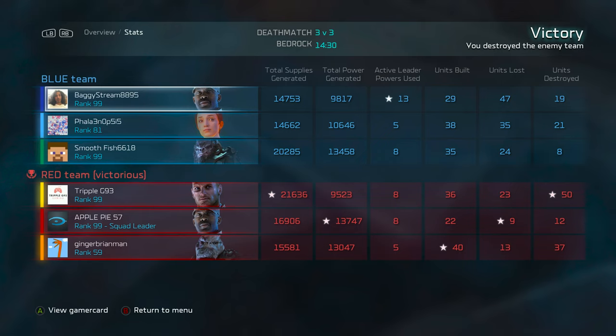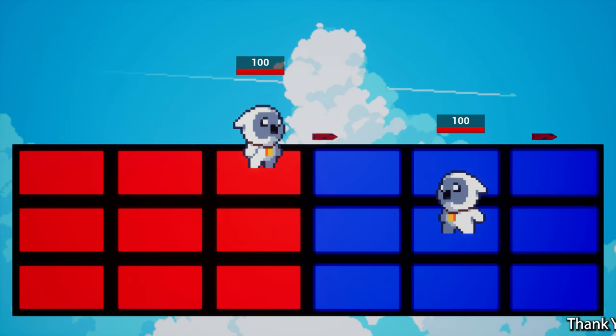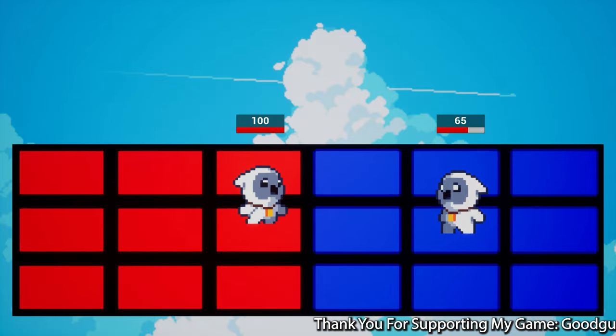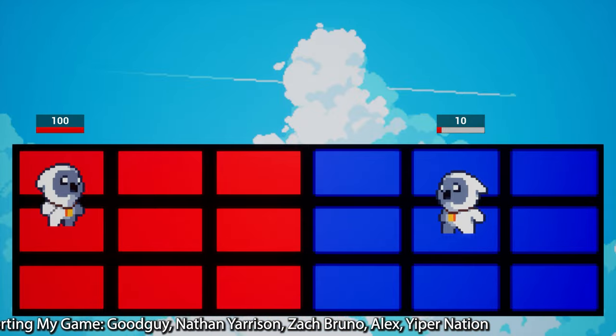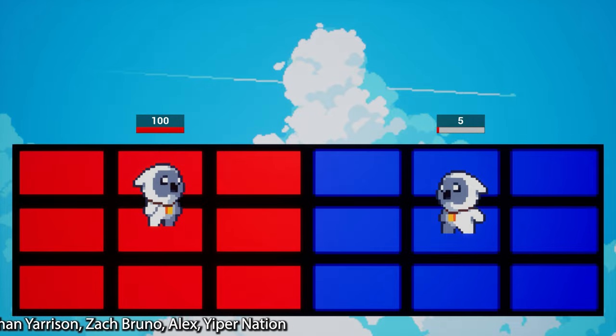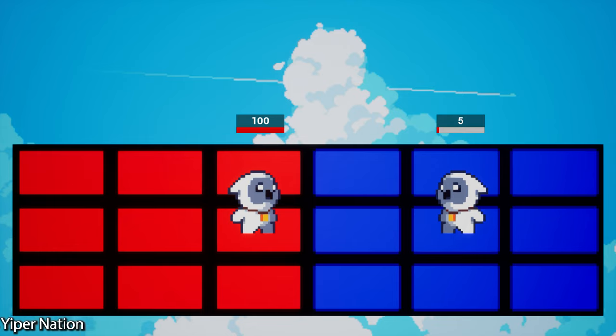Let's look at the stat screen: I dominated the supply game and units destroyed; teammate Apple Pie dominated powers and had the least units lost but only 12 units killed; and our Desi went 13 for 37 with the most units built. Shout out to Baggy Stream 8895 for using the most leader abilities — those bunker drops and max Mechanical Overcharge were definitely impactful. We were very efficient overall. Have yourself a splendid day, keep being awesome, and we'll see you in the next commentary video!